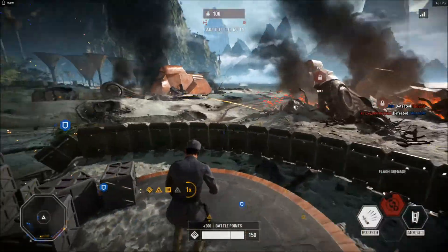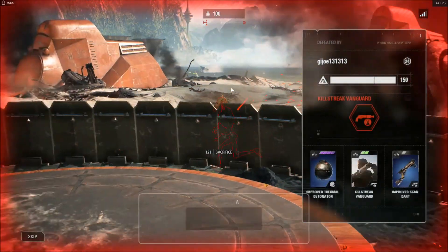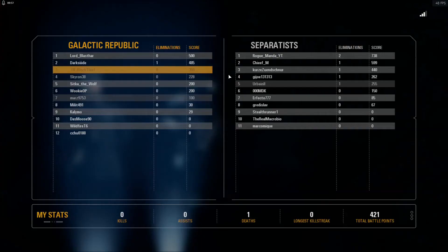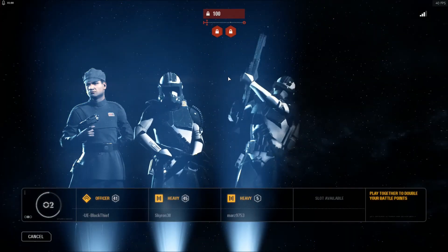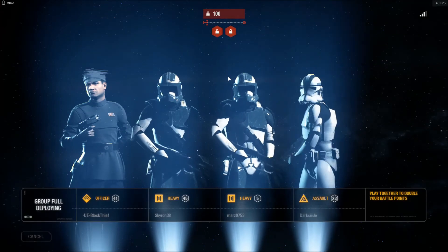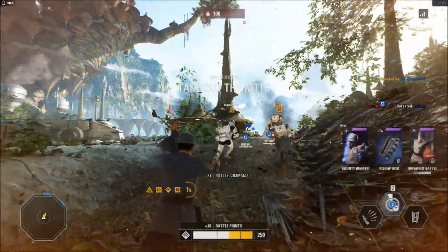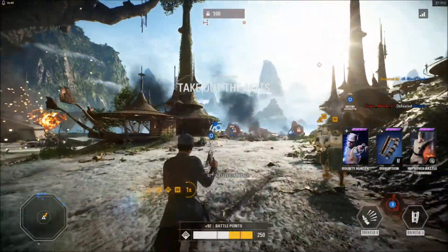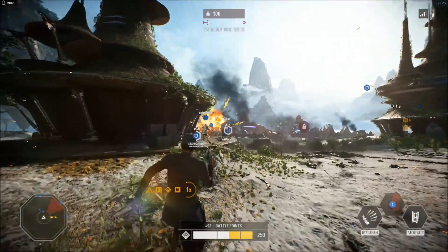Once those empty transports are past the point where we can do anything... that was a dumb play. Anyway, we need to defend two clone turbo tanks. If those two clone turbo tanks are destroyed, the droids will move on to the Prime and destroy our two gun emplacements.